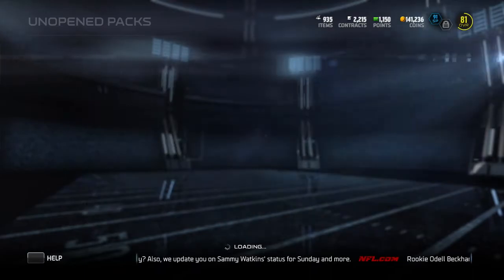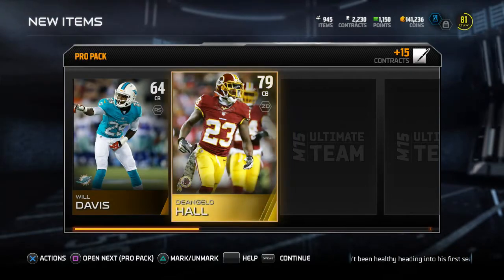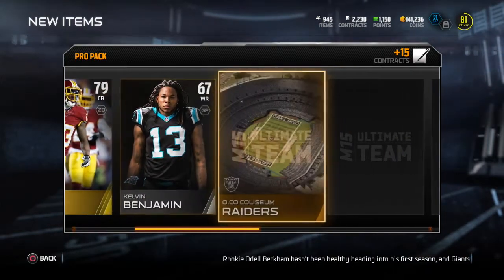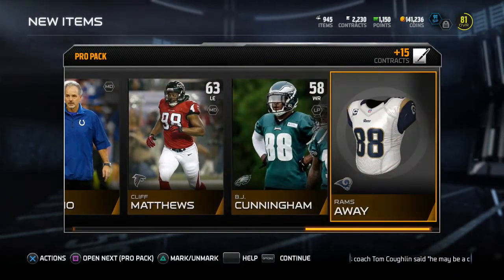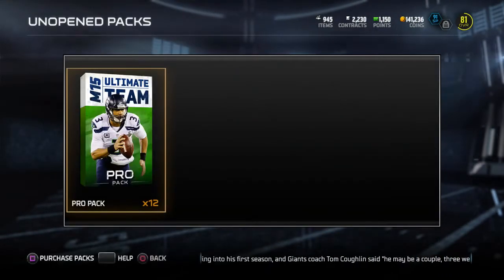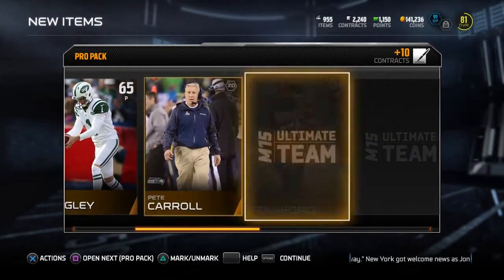Packs are about the same this year — really nothing new to say about packs. Defense is way better in this game though; I just gotta figure out how to stop a deep corner route that's been giving me some problems. Especially when playing on All-Madden, the computer loves throwing those — it's just a little bit hard to stop, but as long as you score more points on offense it doesn't really matter.